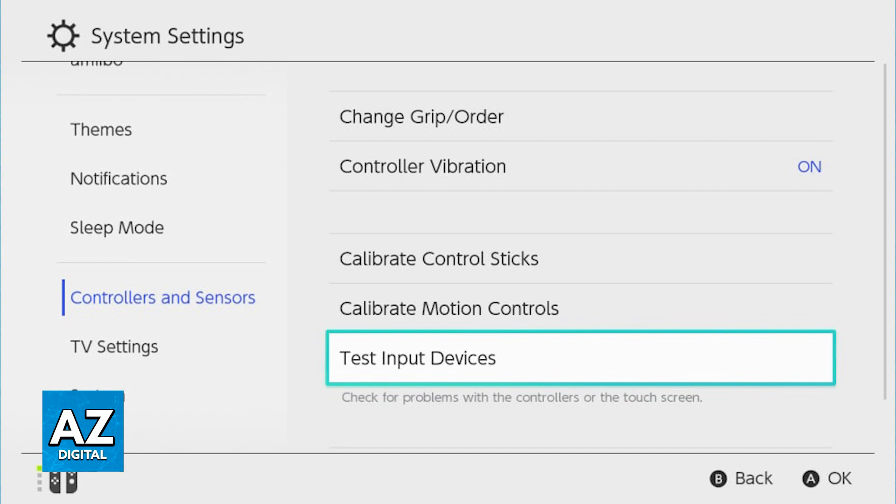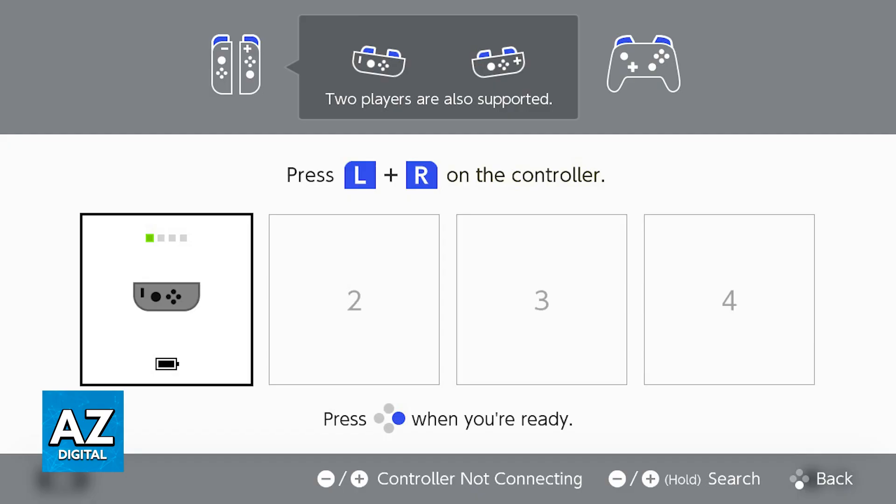I recommend that you go over to the home screen, access the system settings, where you can browse through controllers and sensors on the left side. In there, select change grip/order and you will be able to assign one controller to each person.